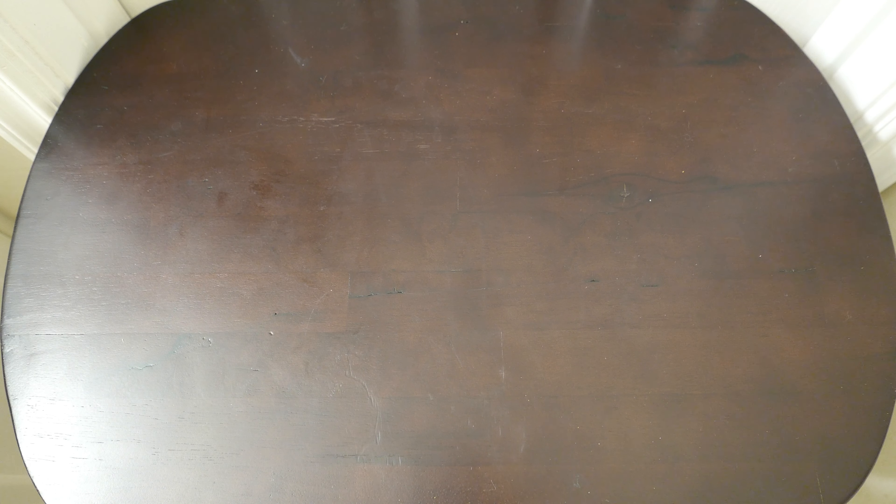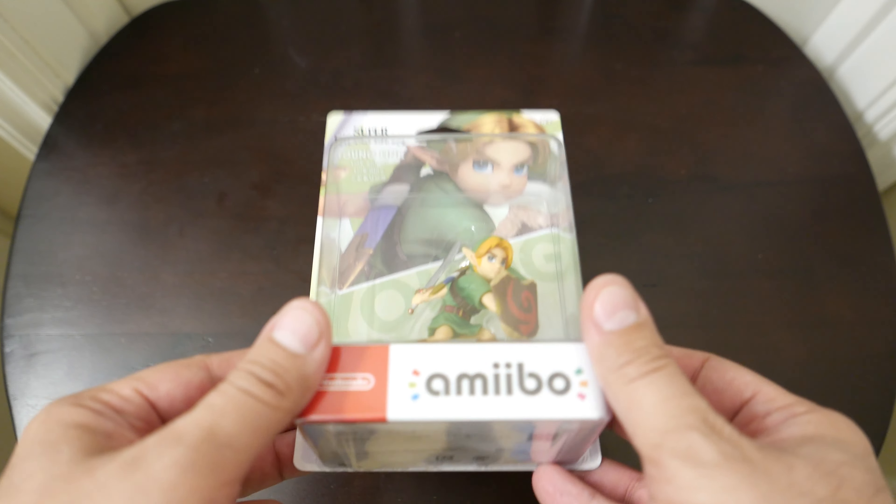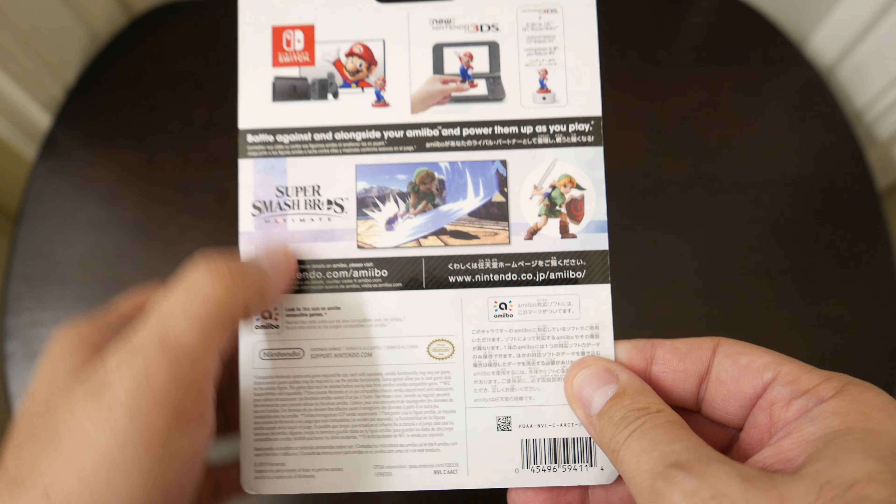Today we're going to unbox the latest Legend of Zelda amiibo and Smash — Young Link, for Super Smash Bros. Ultimate.